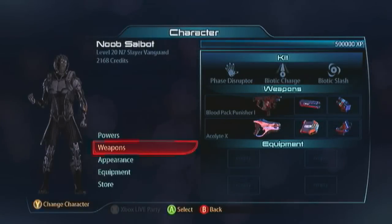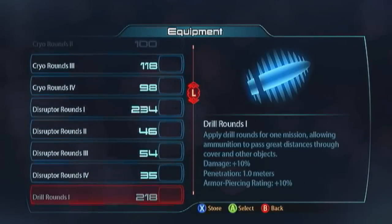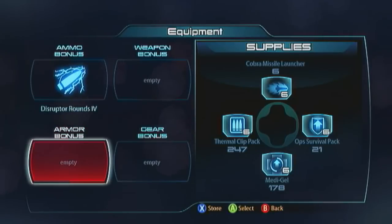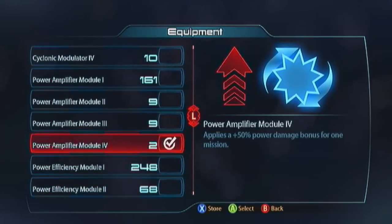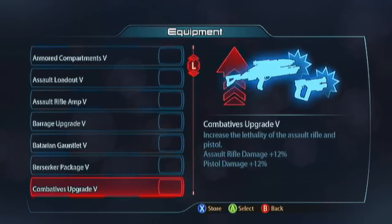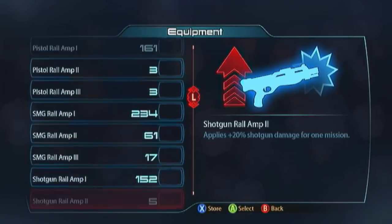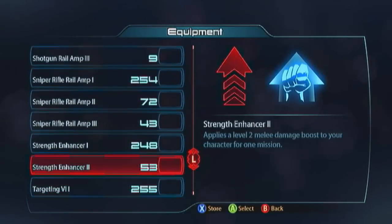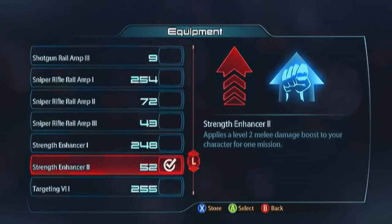For equipment, I'm rocking disruptor rounds to get some nice tech bursts - very similar to what I was doing with the Phoenix Vanguard. For the armor bonus I'm going with a power amplifier, and the gear bonus is juggernaut shields because it is a melee build. The weapon bonus is a strength enhancer 2. I haven't seen a strength enhancer 3 since the Phoenix Vanguard video - the game just doesn't give them to me.